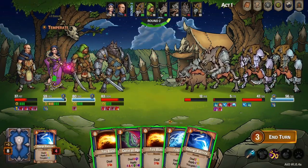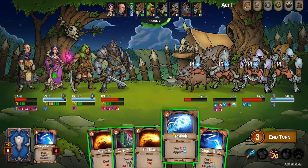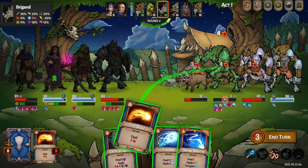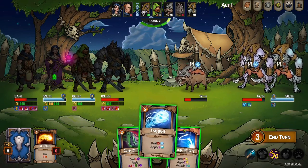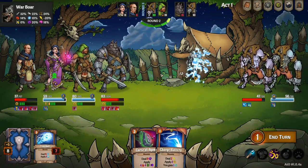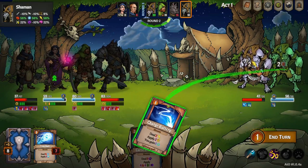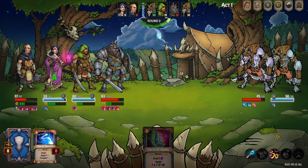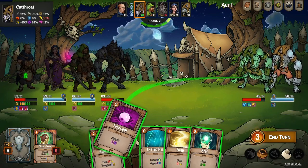Oh man, they're throwing some crazy stuff at us. We need to finish off that guy in the middle — let's hit him with two fireballs, that should do the trick. Beautiful. Frostbolt at the piglet — good job cleaning up. We'll throw a Charge Battery on this guy right here.